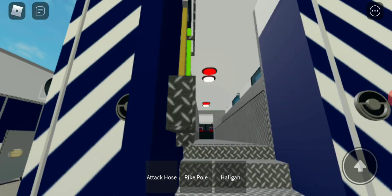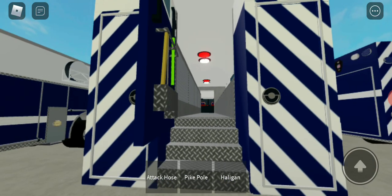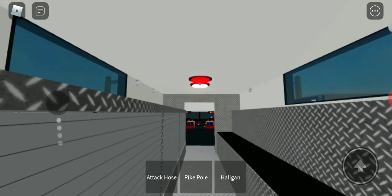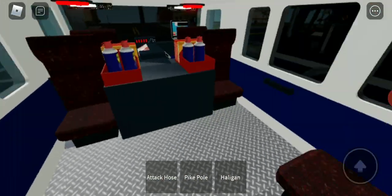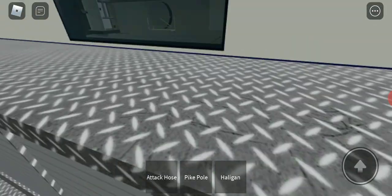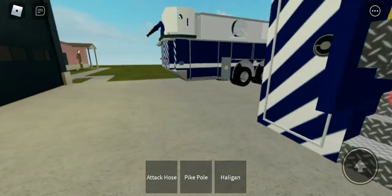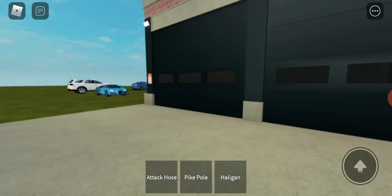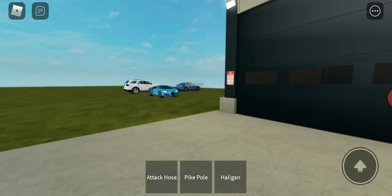There is a back of the rescue that we can go to. This is the back of the rescue. It doesn't really have much. We have tools right there that we use, and then we have tools in the compartments. The compartments really don't open — I don't know why.